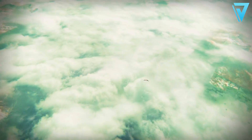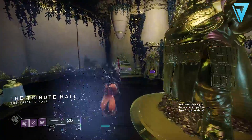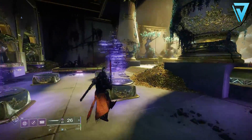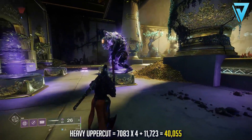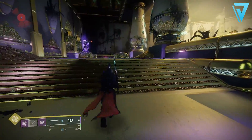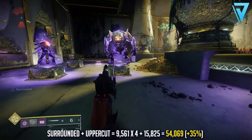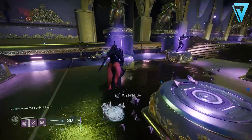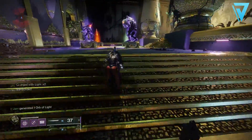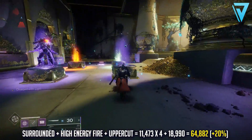So we know what the god roll is and we know how to get this sword, but why should we care? With the recent changes to swords this season and mods available from previous seasons, you can create some high DPS builds using these weapons. If you use a powerful uppercut on this sword alone it will deal 40,055 damage. However, if you add a Surrounded Spec mod this increases that by 35% up to 54,069 — a massive increase already. Adding the High Energy Fire mod from Season of Dawn grants an additional 20%, taking our overall damage to 64,882 per uppercut.